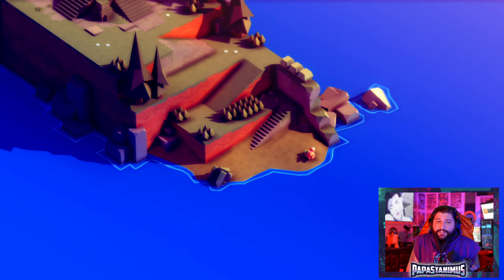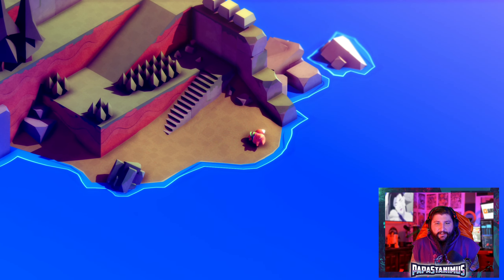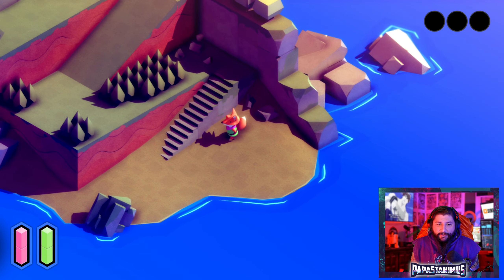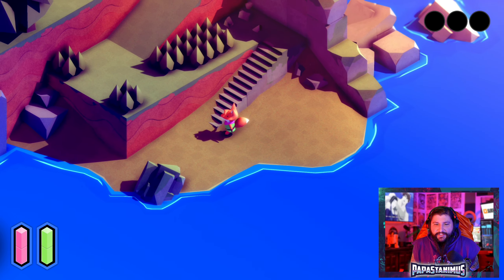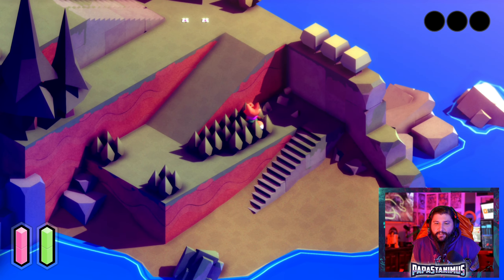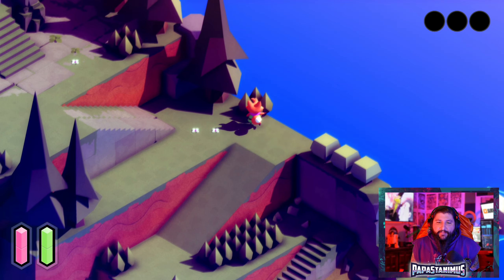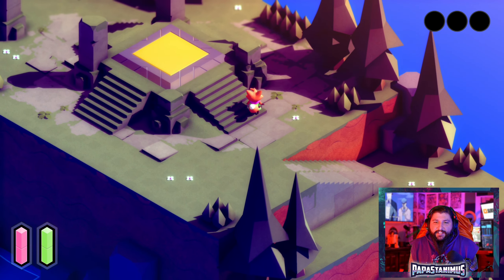First impressions — these graphics are actually right up my alley. It's like old school style, like game design, level design and stuff. I don't know what you would call this style, but it's got a very interesting look to it. The grass is moving around, music is dope. I'm a nice little fox with a green tunic — this is definitely got some Zelda vibes, or highly inspired by Zelda.